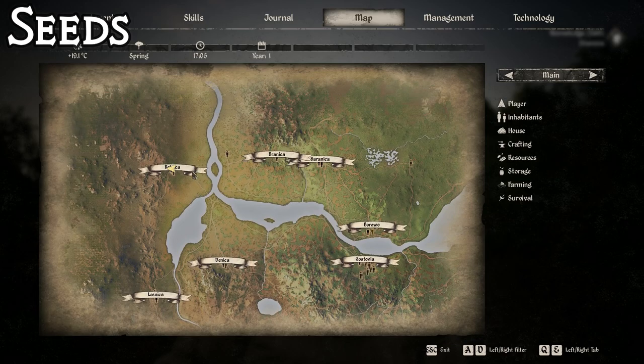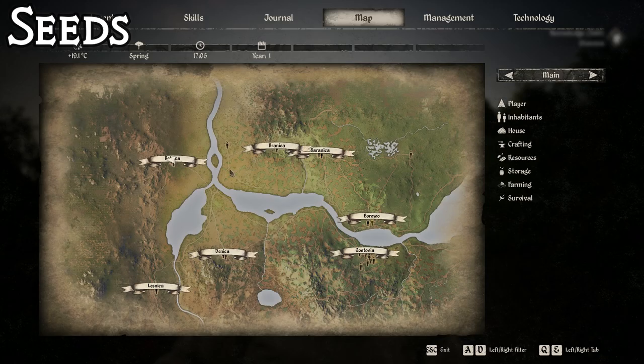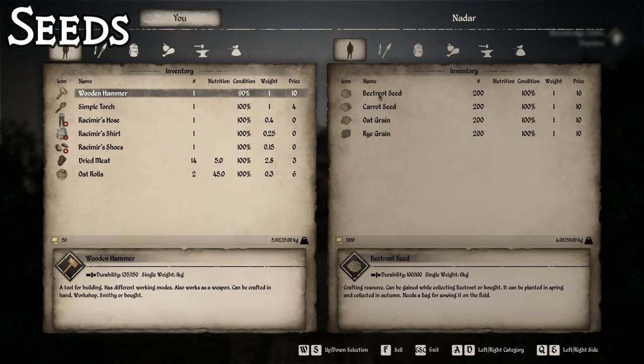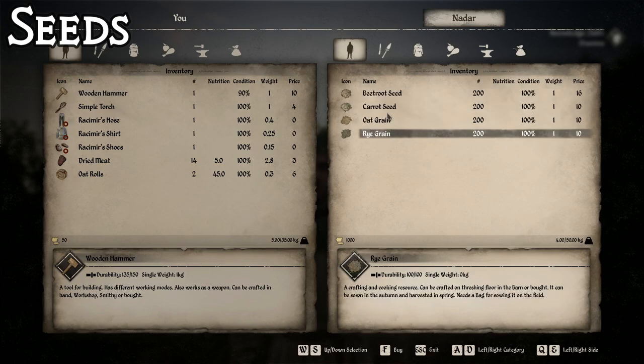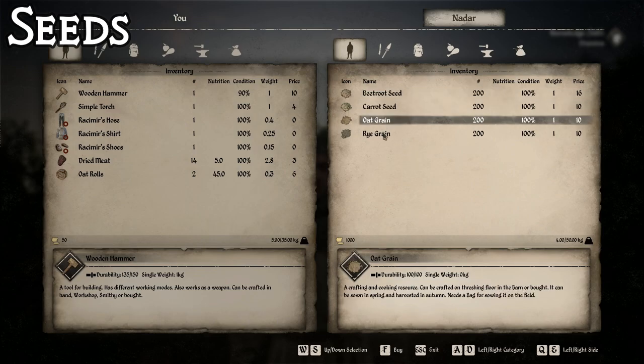As a farming place where you're going to get seeds, you're going to want to come to Rolnica over here - it's the village up in the top left. You're going to want to talk to Nadar. He has beetroot seeds, carrot seeds, oat grain, and rye grain. He might be the only one to have oats and beetroots - I'm not 100% sure - but you can definitely get all four of those things here.